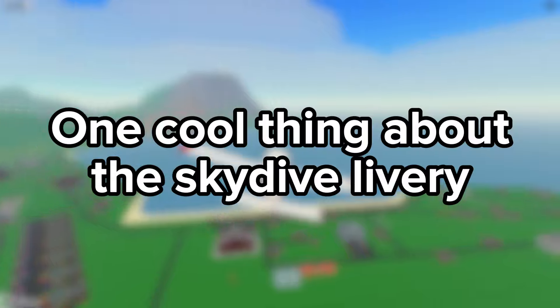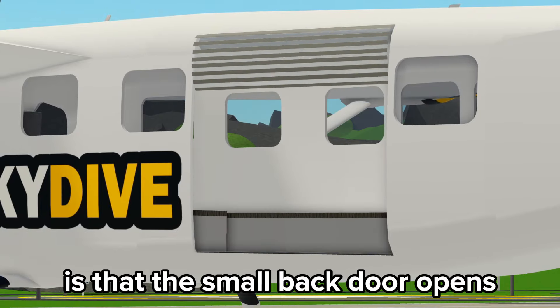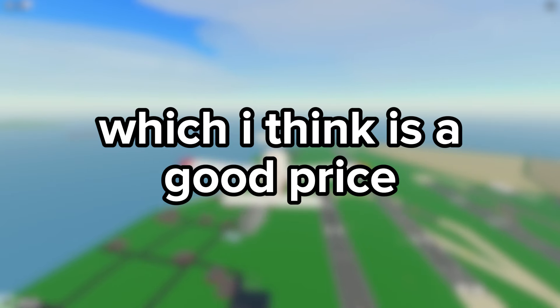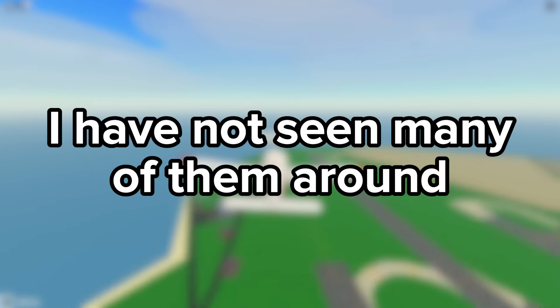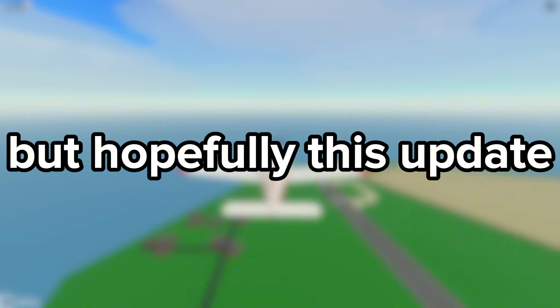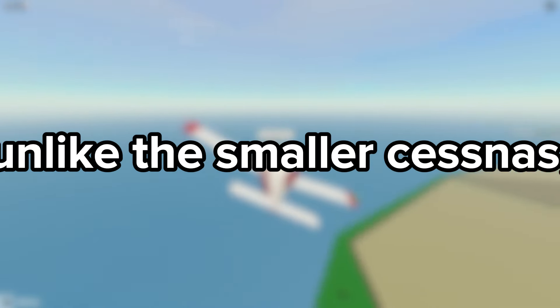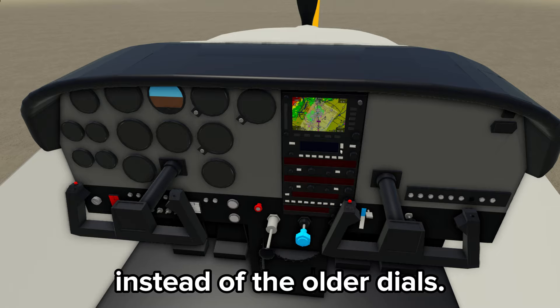One cool thing about the Skydive livery is that the small back door opens. The seaplanes remain a game pass, costing 95 Robux, which I think is a good price as they are unique — I have not seen many of them around, but hopefully this update will change that. One other difference I noticed is that unlike the smaller Cessnas, the Caravan has a glass cockpit instead of the older dials.